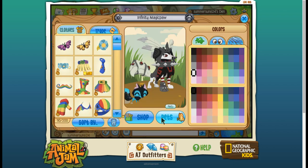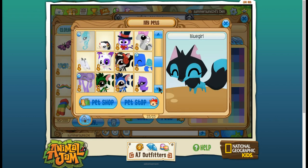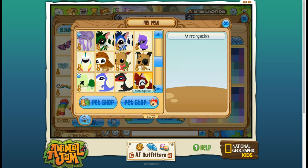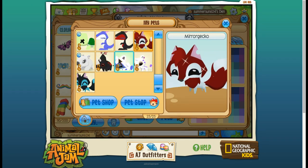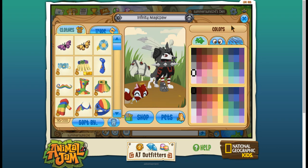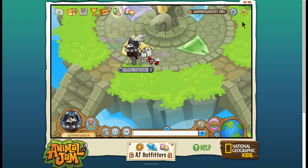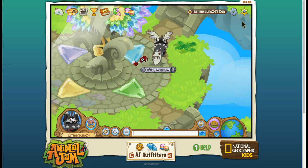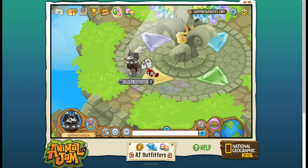Okay, now I'm just gonna choose a pet to go with me. Mirror gecko — first derp I made. Beautiful. I love her. But anyways, you guys go check out this glitch right now because it's awesome.